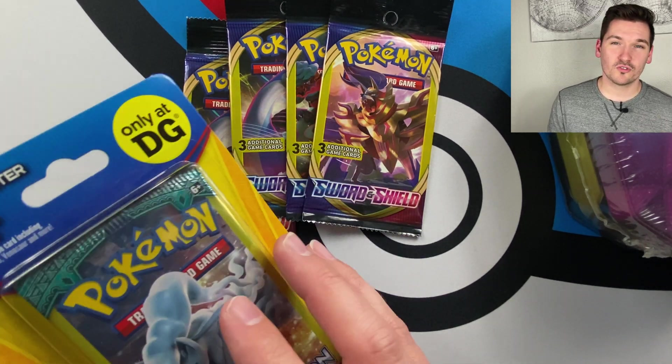Starting with X and Y Ancient Origins. Code card without the code. One to the front — we got Level Ball, Magcargo, and a Red Card. Even getting a rare is not too bad with these packs since it's not really guaranteed. Moving to Fates Collide — these ones just peel open really easy. We got Wormadam, Gothita, and a reverse holo trainer — Power Memory. Not too bad.